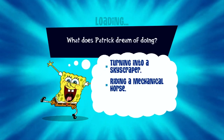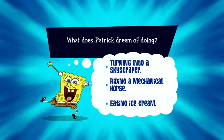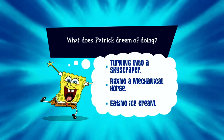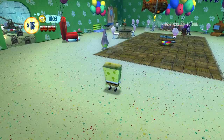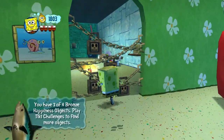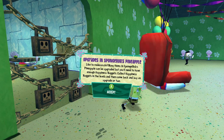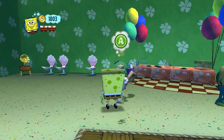His dream was riding a mechanical horse — he just sits on it going back and forth. Like, his dream was super boring. It can be upgraded, but you'll need enough happiness nuggets. I guess before we can do anything, we'll go talk to Sandy Cheekerson.